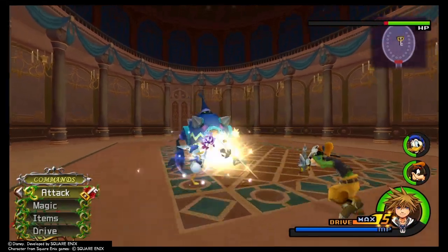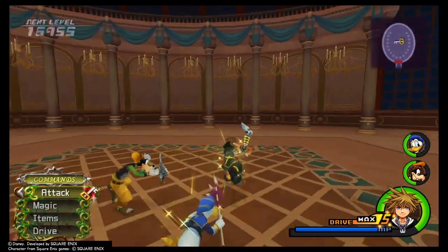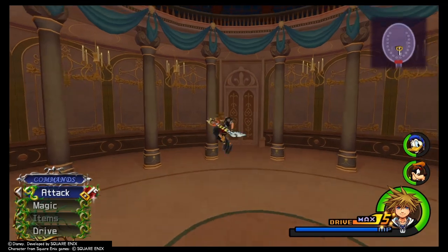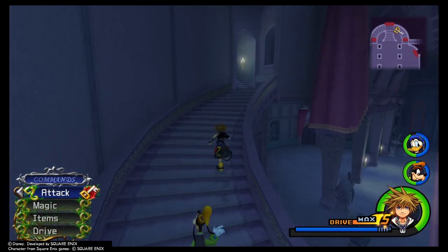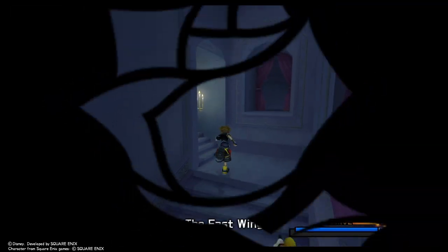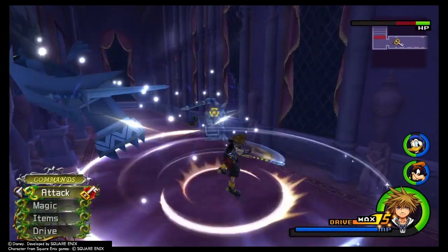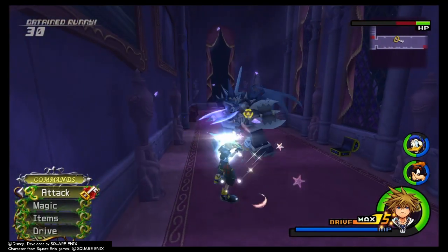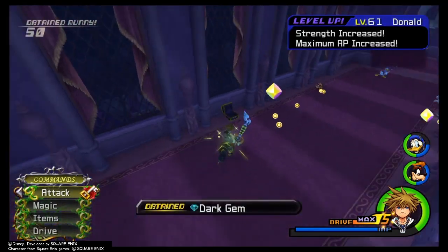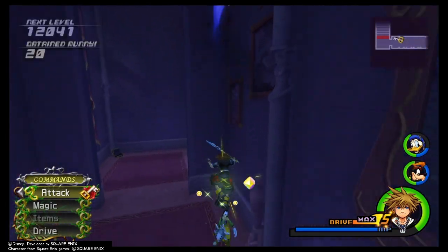The main area - I guess you'd call it the ballroom - these Heartless are not always here. Sometimes it does spawn Nobodies. If it does that, it's not a big deal because you will get the same amount of XP. I think there are a couple fewer Nobodies than Heartless, but it's not that big a deal. So if you do happen to run into the Nobodies, just keep fighting your way through - it's really the same effect.